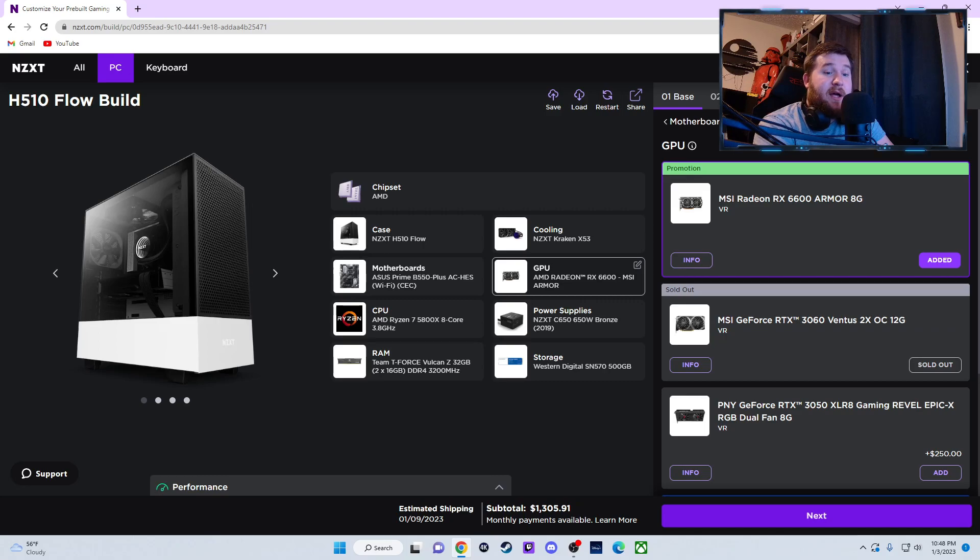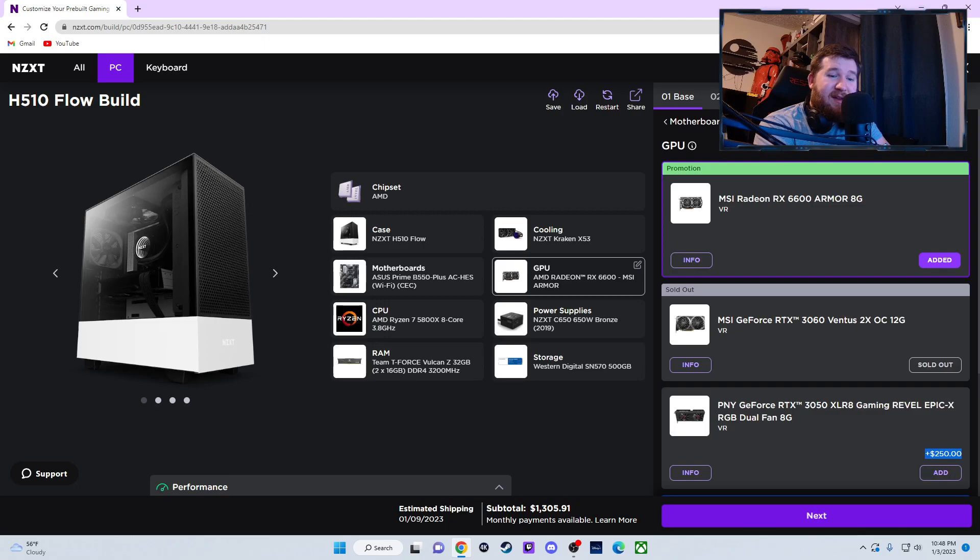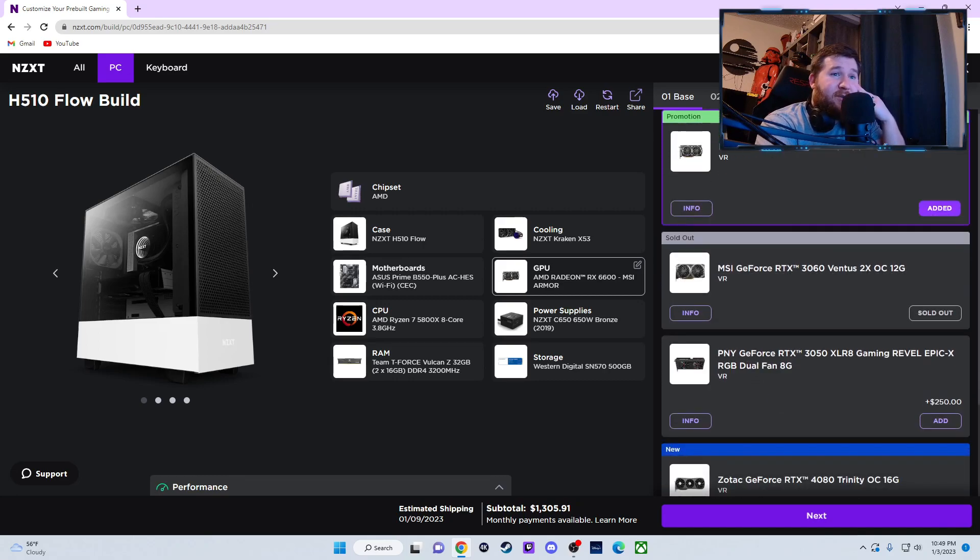The RX 6600 graphics card is basically a little bit better than an RTX 3050, but not as good as a 3060 — about 25% less. That's just the preset one. And a 3050 for 250 more dollars? That's ridiculous. I also think there's a recall on some AMD stuff right now — apparently if it's flipped the way it's supposed to go in, it overheats. That's probably why it's on promotion or they're trying to get rid of product.